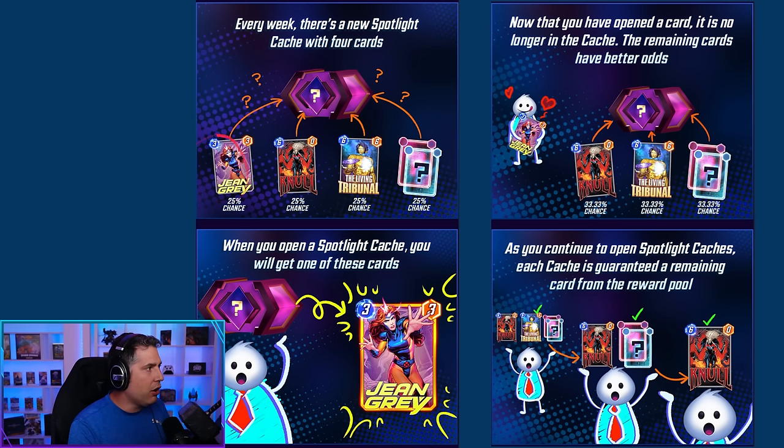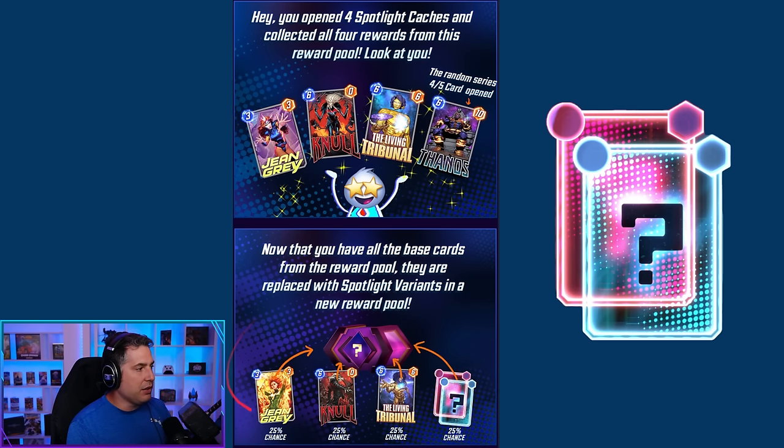If you already own the card, it's replaced with the variant — which is why I'm seeing variants instead of the cards themselves. Once you pull one item out, it doesn't reshuffle. The crate stays at three items, giving you a 33% chance on the next pull, then 50%, and finally 100% on your fourth pull. It's also worth noting that the 25% random slot is for a Series 4 or 5 card across all options, including duplicates — if you pull a dupe, you get a premium mystery variant instead. There's no duplicate protection.